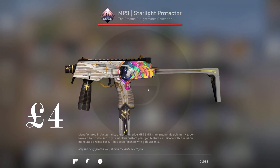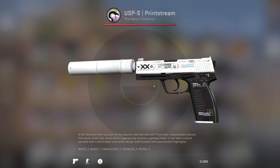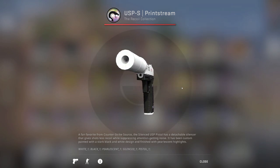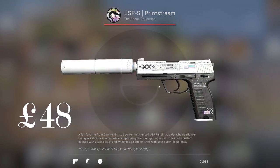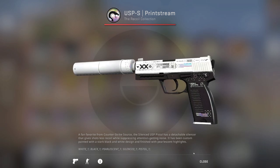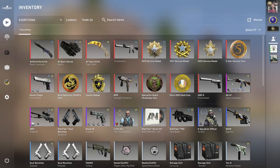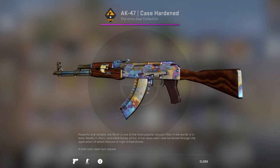We did pick up a USP-S Printstream — I don't think I had this last time, I think I had the Traitor before. So we're going for the full black and white theme, except on the AK.